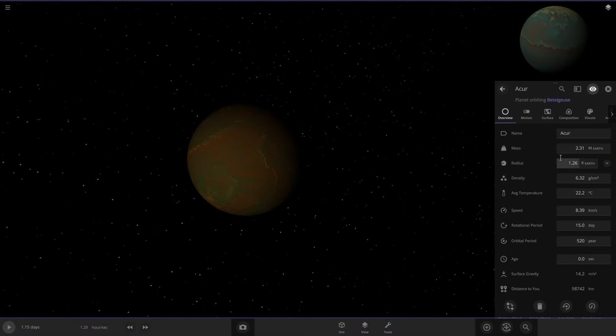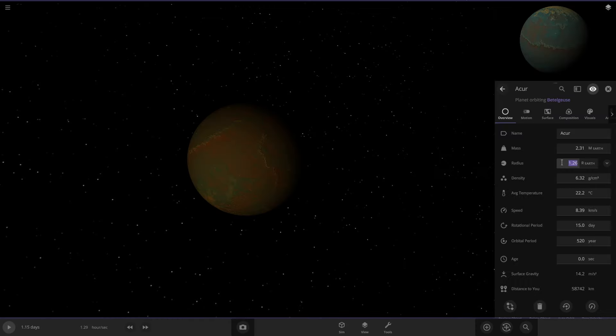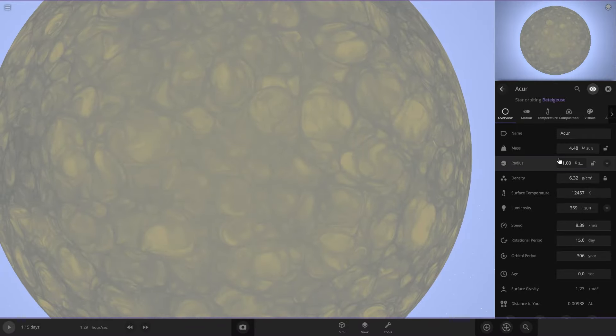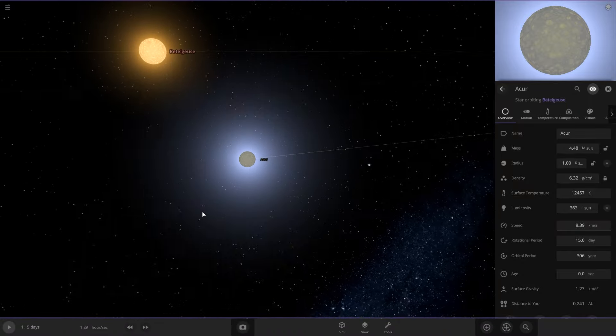So if we just try to make the radius here — this is how big it actually is — if we just type one sun, it turns into a star because the density is so strong that the gravity explodes in on itself. So that's not going to work.